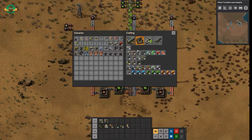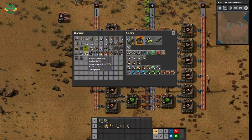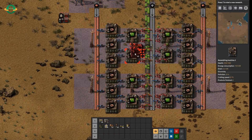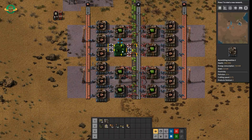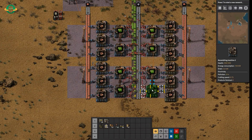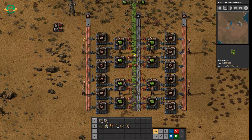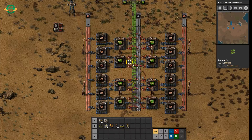Let's quickly have a look at the other assembly machines. Assembly machines two have a crafting speed of 0.75, and assembly machines three have a crafting speed of 1.25. If I made all of these blues, we should see a marked increase in the output of this belt. And immediately you can see it's not quite full because I don't have a crafting speed of 1.